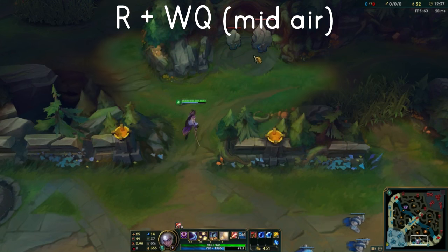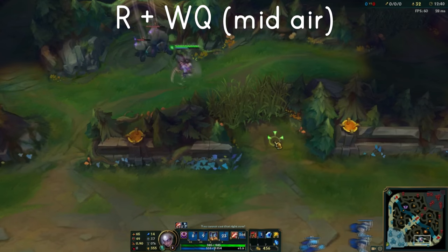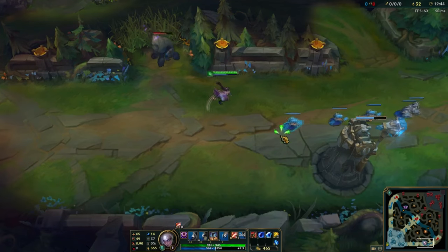Another combo I want to talk about is R plus W Q midair. When fed, there's no counterplay to this combo. You don't reset your ultimate with this combo — you just initiate with your R and then press W and Q as soon as you collide with them. You can also R plus Q midair, and if you actually have low enough ping, you can make it so your ultimate will reset with your R. I don't have any footage with this because I don't believe my ping is low enough, but I've had it happen a couple of times randomly in games.